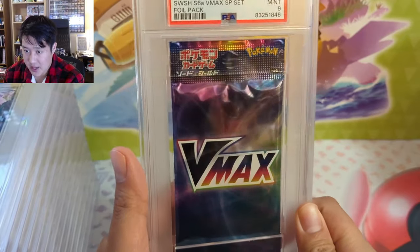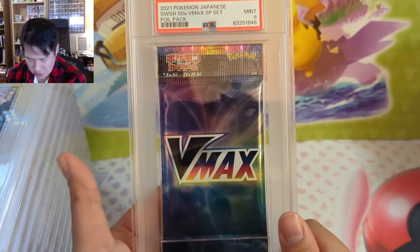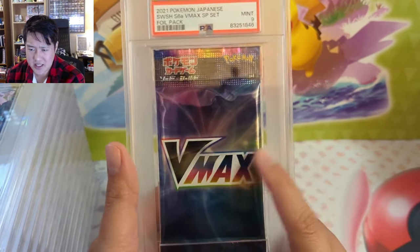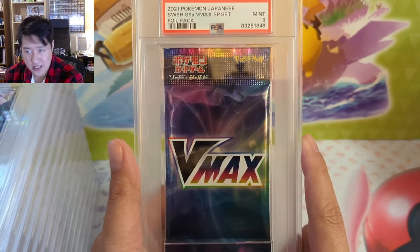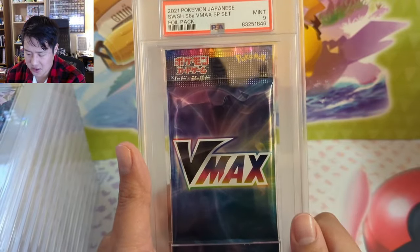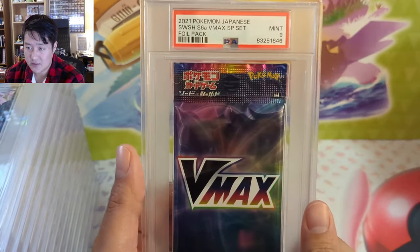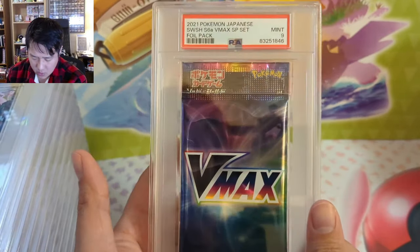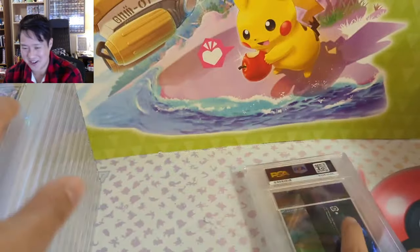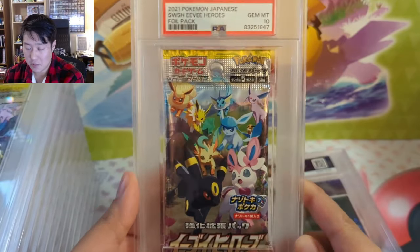What came back is a pack submission as well as a bulk order, so we have 98 items total. The patron ones are not yet back, so these are all just for myself. Starting off with some pack grades — this is a V-Max pack from the EV Heroes Special. I think it came with a handful of packs and one of these V-Max packs has like one of each evolution, no alt arts or anything. This one's clearly the S6A for EV Heroes and it only got a nine, which — I mean, I prefer a 10, but this pack only has V-Max cards and no art.